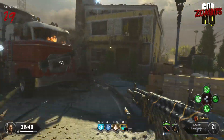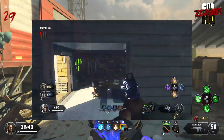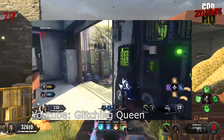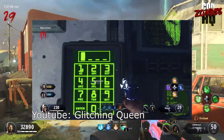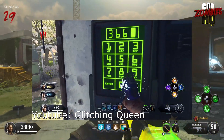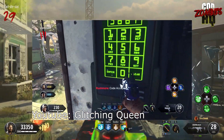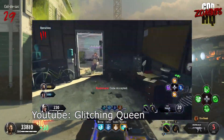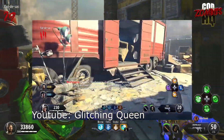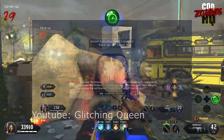Mini easter egg number two comes from Glitchy Queen, where she shows that if you enter a specific combination into the computer on the map, it will randomly choose one of the doors you haven't yet opened and make it free. This could help make opening up the map a little easier, and if you're going for the easter egg at a super low round, this could help you get one extra door open early.